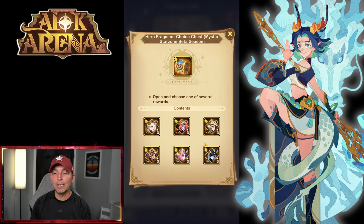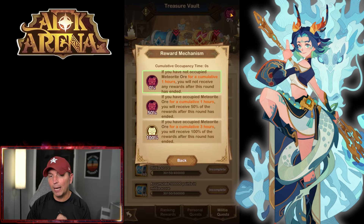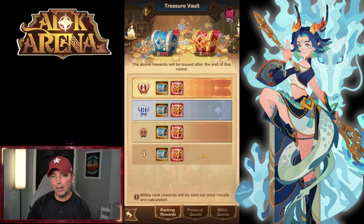Looking at Athalia, Shimira, and even Laika — these are the awakened heroes in the SSS class, meaning they are the ones you want to build and get free copies of. In the Star Zone you won't get a free copy right away, but we run this three hours for three days, and actually three times over. Importantly, in the top right: if you have not occupied a meteorite for at least one hour, you will not receive any rewards from this round. One hour gets you 50% of rewards; three or more hours across three days gets you 100% of the rewards offered.